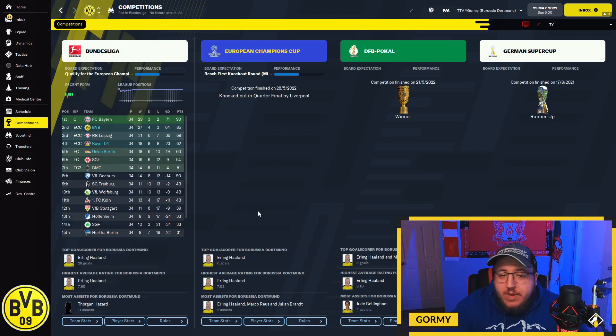We tested with Dortmund, Bayer Leverkusen, and Union Berlin in the Bundesliga. Dortmund were the only ones to win a trophy — the DFB-Pokal — were runners-up in the German Super Cup, got knocked out in the Champions League quarterfinal by Liverpool, and finished second in the league behind Bayern Munich. Bayer Leverkusen secured a Champions League spot finishing fourth, and Union Berlin achieved Europa League football — an upgrade over their expected Conference League spot — though they didn't make it past the group stages. Leverkusen did make it through the groups but were knocked out by AC Milan in the knockout rounds.